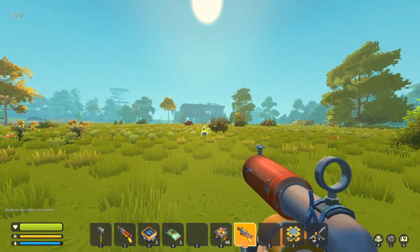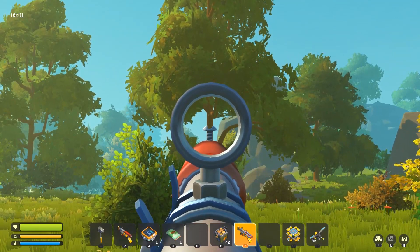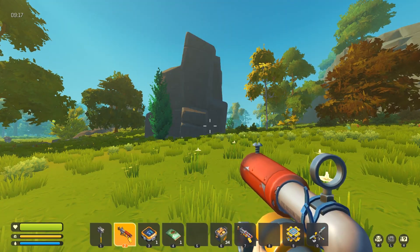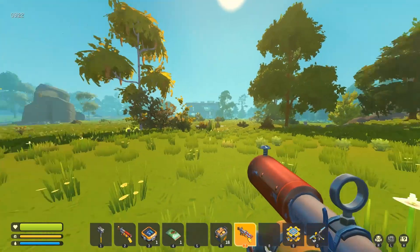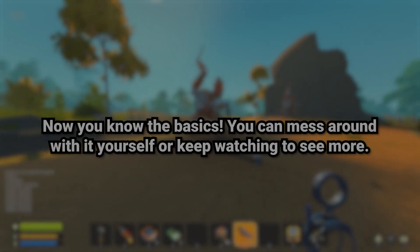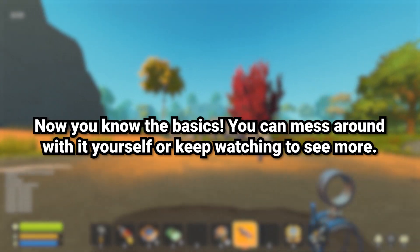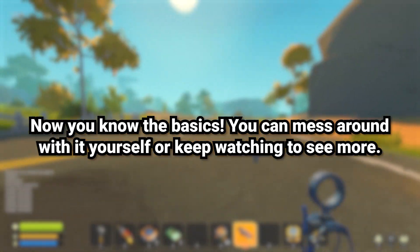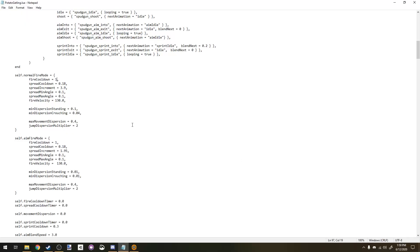I set the fire cooldown to one second — here's what it looks like, one shot per second. You can also modify the normal spud gun's fire cooldown to make it shoot really fast if you just click fast, but the gatling gun is nicer because you can just hold it down since it's fully automatic.